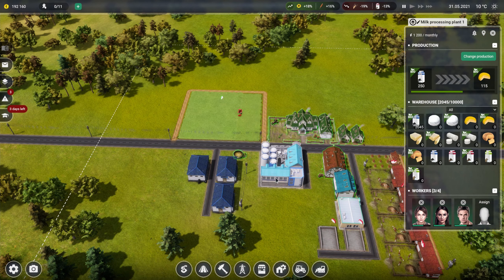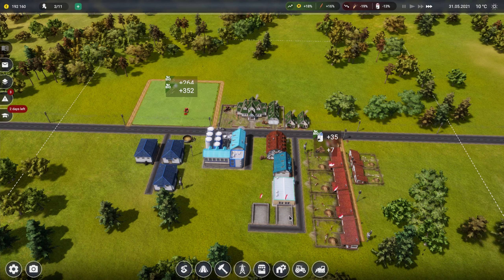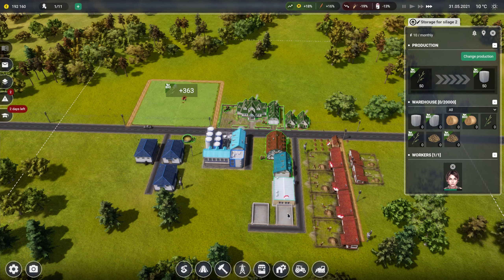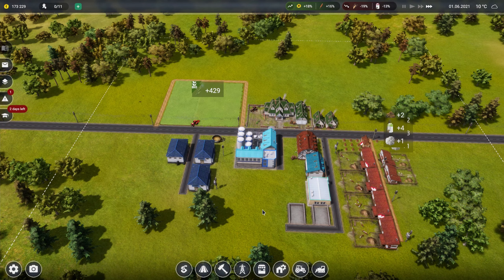Now I need to take out Ever and Maya because they're not in the right jobs. We'll unassign Ever and Maya, then reassign them correctly - we'll have to wait for them to move in and become free. We do need people just for production.